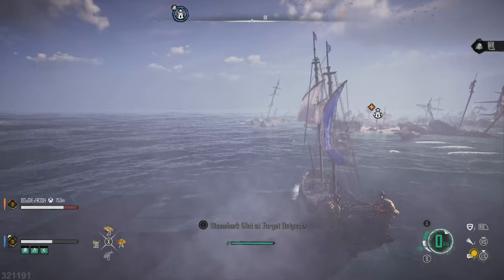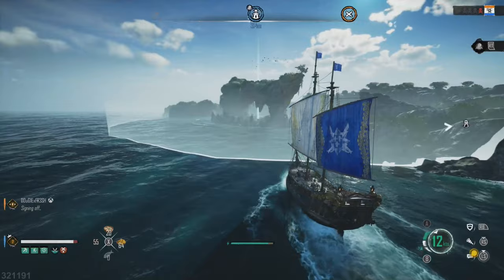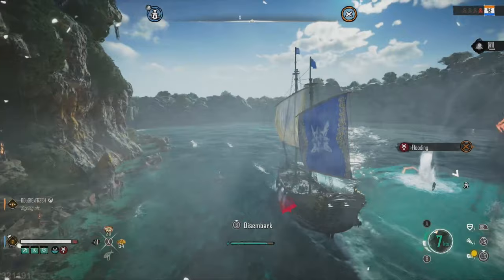First off, you cannot fast travel, so you're going to have to navigate your way all the way there old school. The second thing is that once you actually get to this outpost you're going to have to disengage from combat. You'll notice there are some towers shooting at me once I get inside this area. Once those towers stop shooting at me, I found a window to be able to disembark, and once I've done that it's going to allow me to open up the map and take a look at where the treasure is actually hidden.